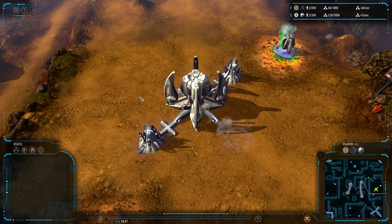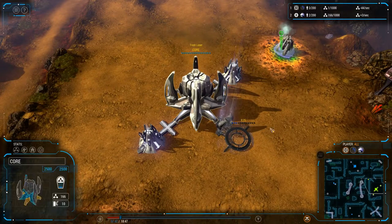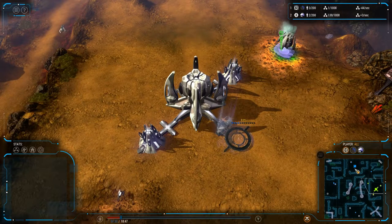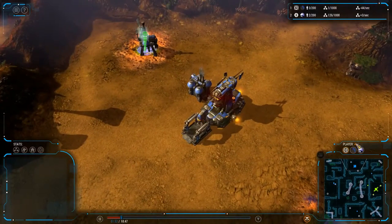Hello everyone, LordAjohn here with another GreyGroove replay. Spot on the bright side as the human player we have Trash Loser. Spot on the top side as the beta player we have Benny P.